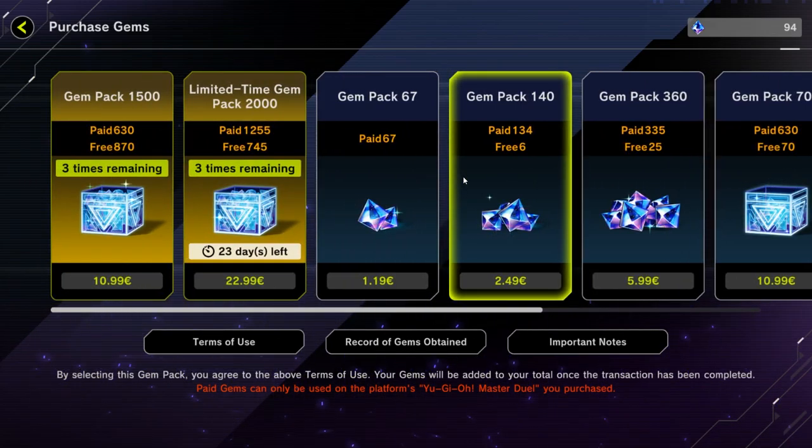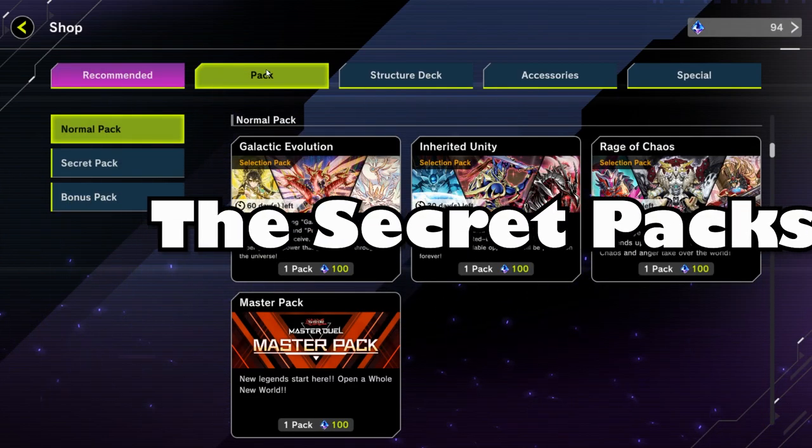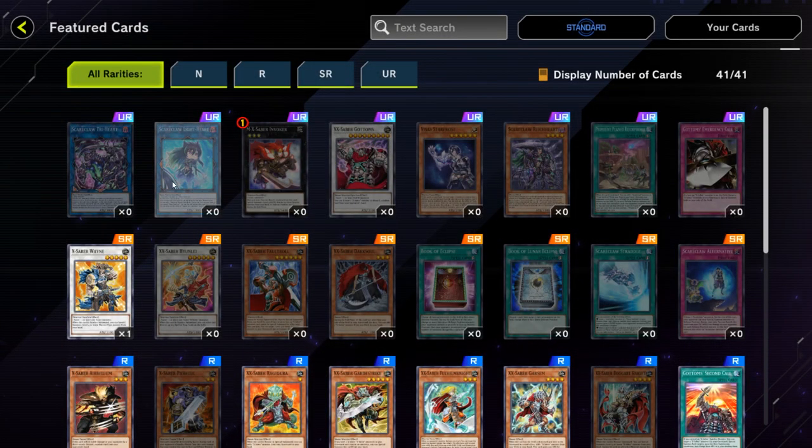Now that you know the value of gems, let's discuss the secret packs and selection packs. When we take a look at the secret packs that recently came out, including some of the older selection pack exclusive decks, it is clear that they started adding more than one archetype. As you can see, you have Scareclaw and X-Sabres, which makes everything way more expensive — it's not necessary, since in the beginning of the game there wasn't such a thing happening. They just decided to do that so it's more difficult for you to pull the Scareclaw.